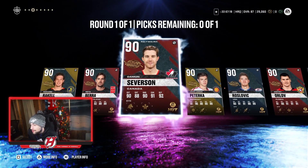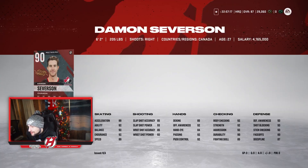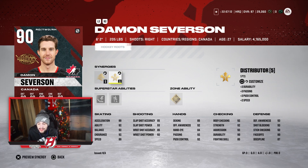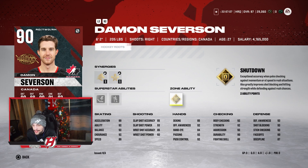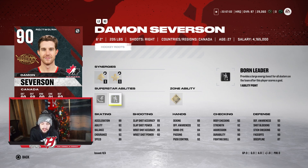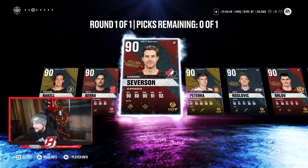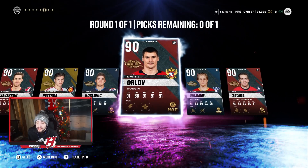If you need a right defenseman, take Severson — it's really not that complicated. He has really good abilities: Shutdown zone is really good, and Boy Leader isn't bad for superstar abilities either. He has good skating — 91 speed, 89 acceleration, 92 across several stats — and a decent shot, nothing crazy but okay.